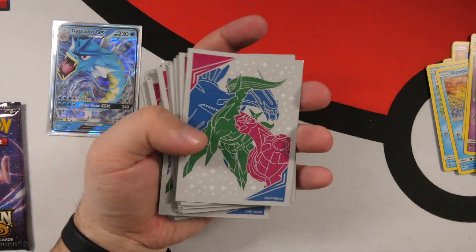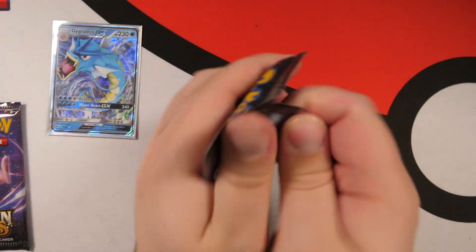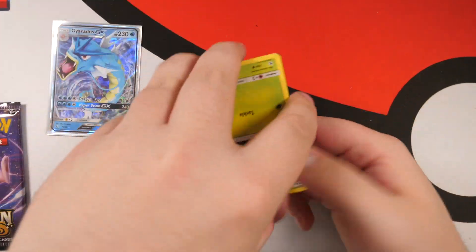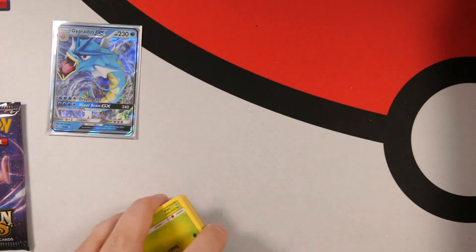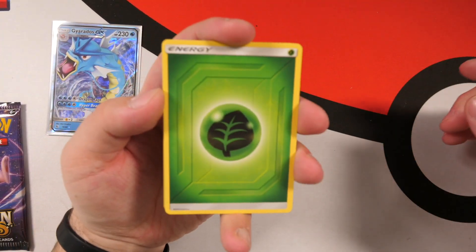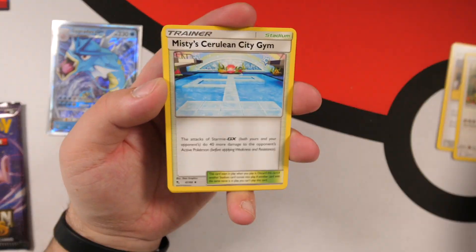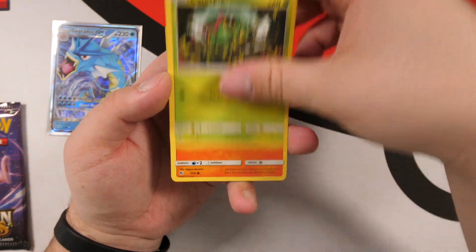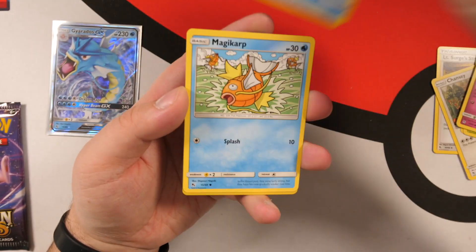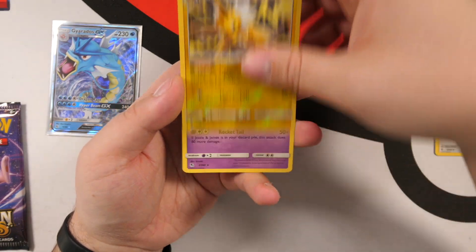We got a Gyarados right there — I'm using Cosmic Eclipse sleeves in this video. Mewtwo has yielded us a GX card so he's teasing us, saying he's got goods. We've got Leaf Energy, Lieutenant Surge's Strategy, Chansey, Misty's Gym, Caterpie, Charmander, Clefairy, Psyduck, Magikarp. We have a Jolteon, which is a rare card — that's decent — and an Arbok at the end, which is Cobra backwards, but we're about Snake backwards.